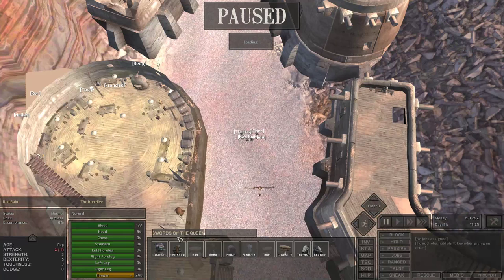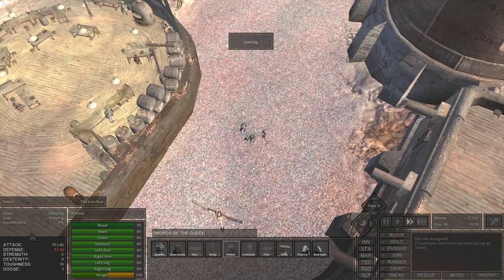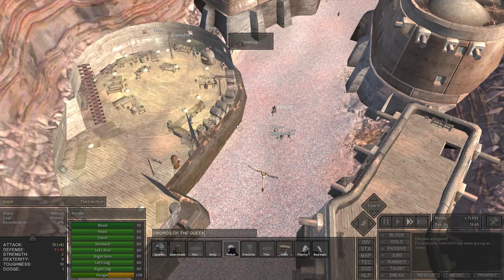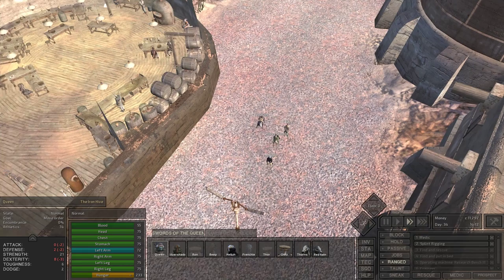So I'm going to switch back to the other group. Queen — let's take a quick look. Frenchie is going to be the last to heal, so I'm going to put it to two speed. Hell is fully healed, but the zone hasn't really loaded in yet, so I can't really move people around just yet. Ron is moments away from being healed. I'm going to send Queen to the hub, and Red Rain too — Red Rain needs to just do some running to get better at it.